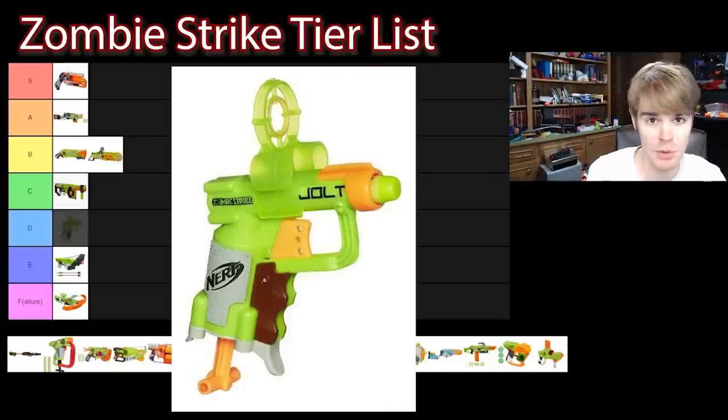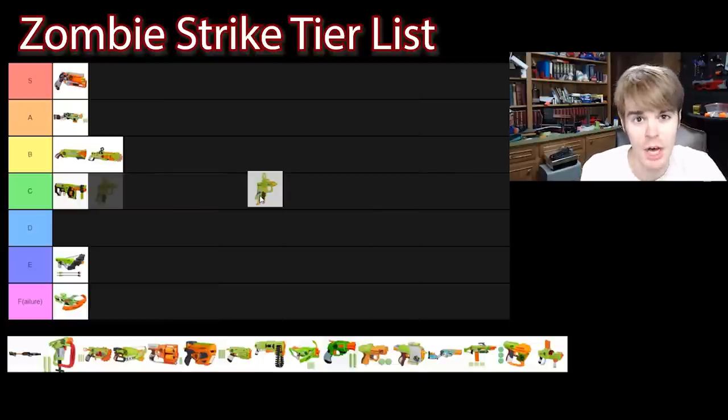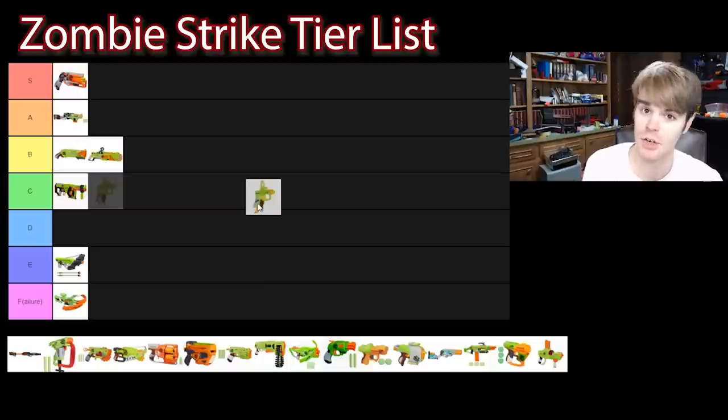So yeah, it's a Jolt reskin — a Zombie Strike colored Jolt reskin. It comes with a funky attachable targeting reticle up top. There's nothing super special about it, but it's priced like a Jolt, looks like a Jolt. If it quacks like a Jolt and walks like a Jolt, it'll still fit in your pocket and still be your last-ditch shot for fighting those zombies. C tier.